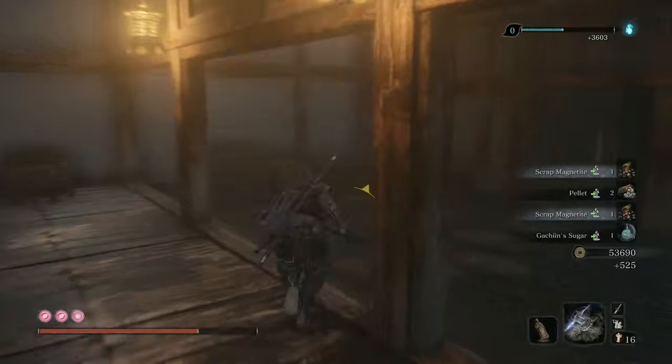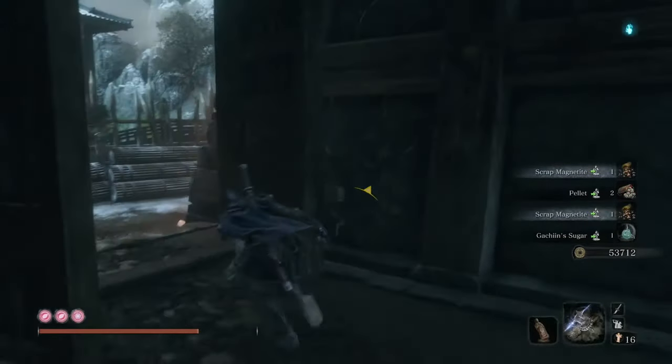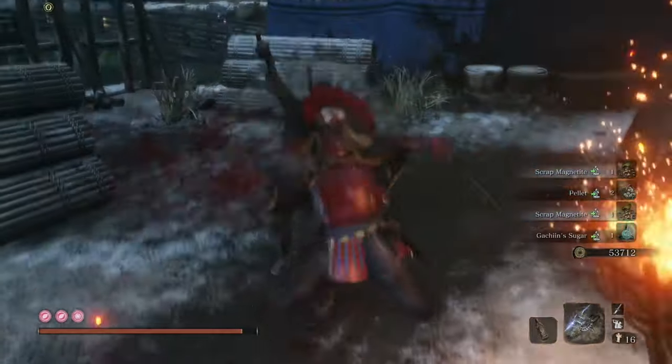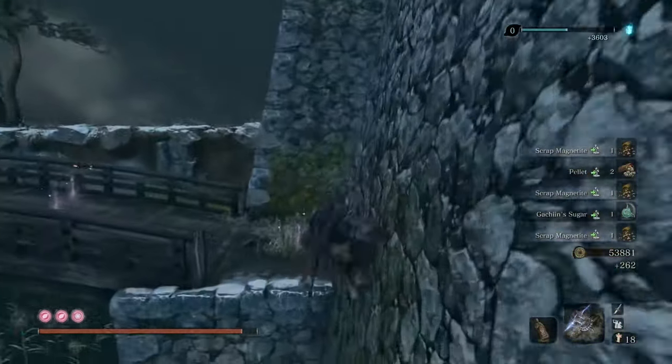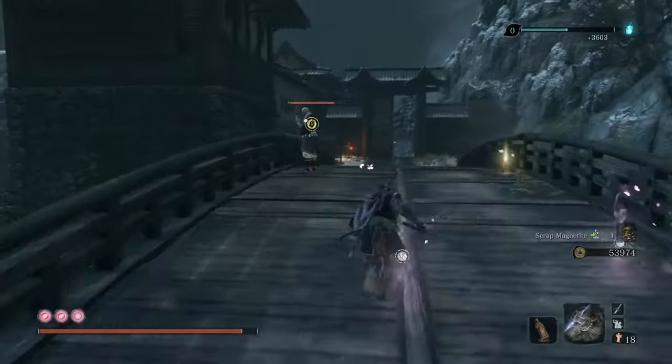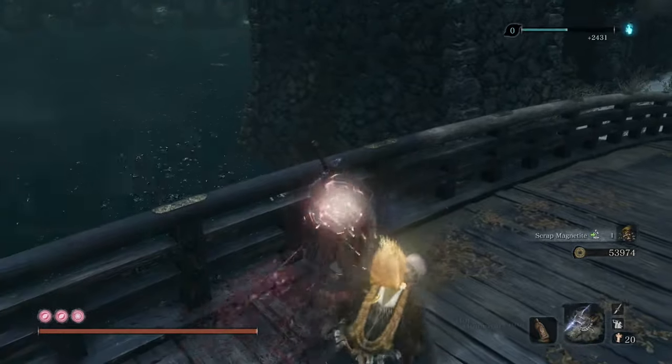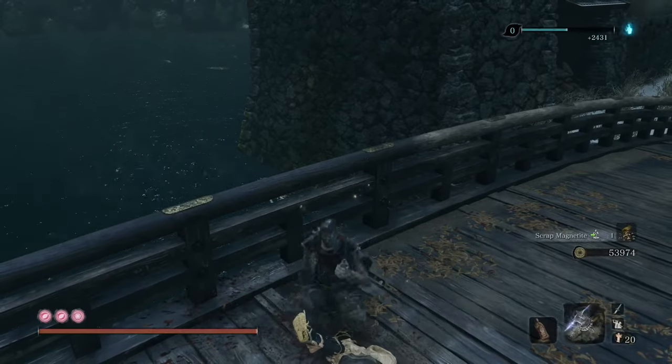Go through this door and make your way over here to sneak up on this red guard and take him out. Finally, make your way up behind the guy holding the spear and stealth kill him. Then you can just use your Homeward Idol to go back to the start and do it all again.